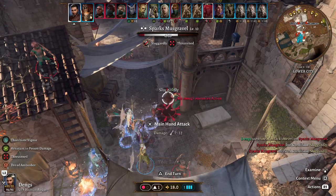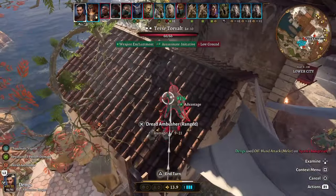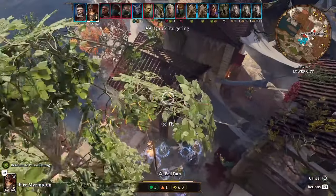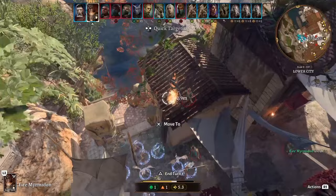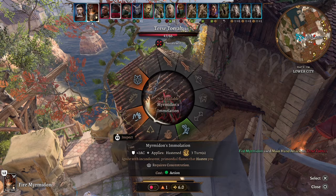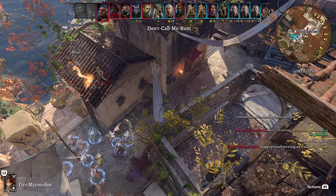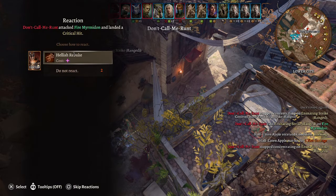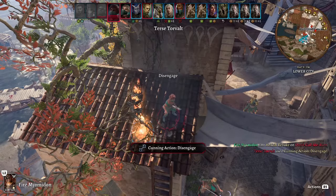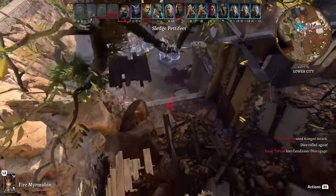Our rogue can do some great things right off the bat — a dread ambusher attack on the enemy up here. Now it's our fire myrmidon's turn and what's really good is these things can fly, so you can really manoeuvre around the battlefield. They hit very hard and have a bunch of abilities like teleport and cindra swipes. They also have hellish rebuke, which means you can damage people on reactions. This allows us to basically tank with all these characters and divert the enemy's attention away from our main party.